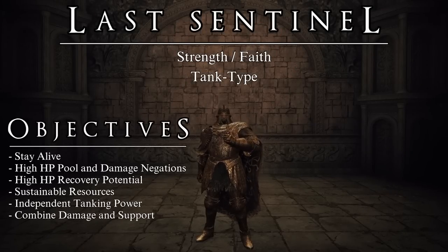This is a PvE-focused build that works well both solo and in jolly cooperation, with the objective of combining the power of Strength and the versatility of Faith to create a tank-type character that will maximize your chances of survival against any enemy or terrain in the Lands Between. We aim to gather a large health pool with constant regeneration as well as strong damage negations, using them as the cornerstone of a monster that will win every single battle of attrition.